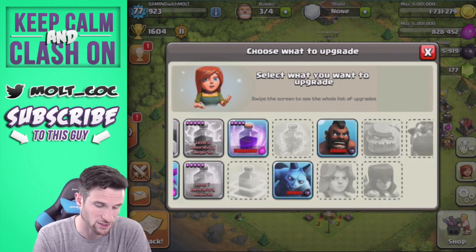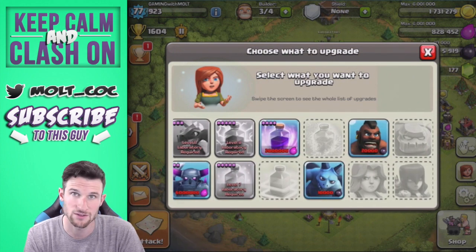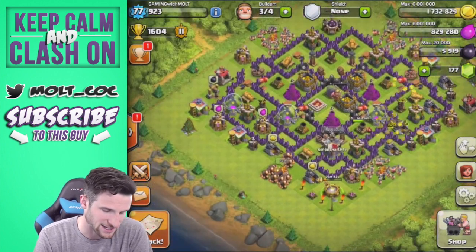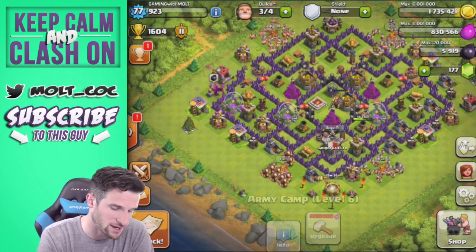I still have to upgrade my Pekkas as well as my Rage Spell, so the Rage Spell I was using wasn't a maxed-out Rage Spell for Town Hall 8. That's a little bit annoying.